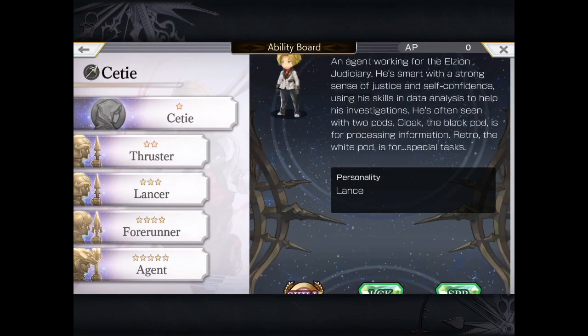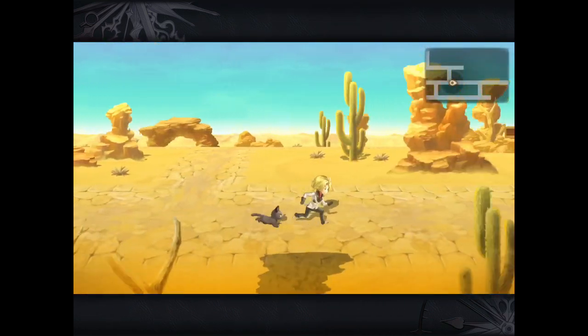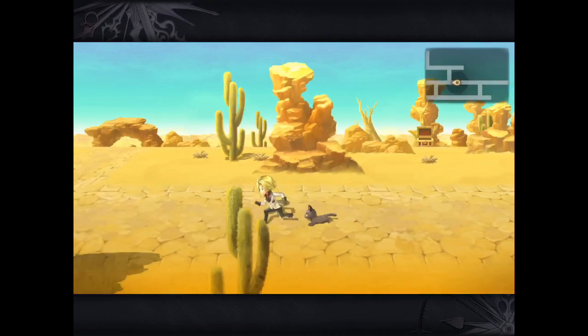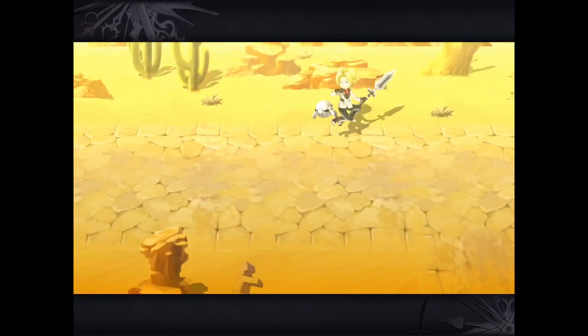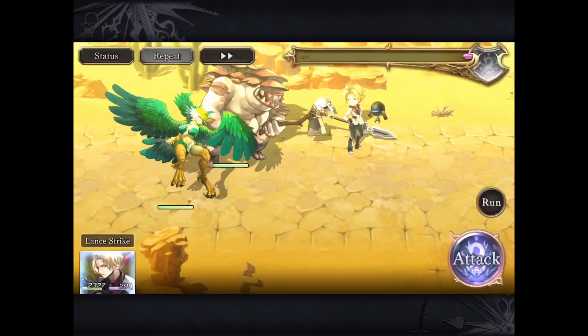Notice that his class is Forerunner. He is almost like an improved fire version of Foran, being that Foran is water. His trial is actually very similar to Foran's triple attack as well, except that this is a lot more damage.